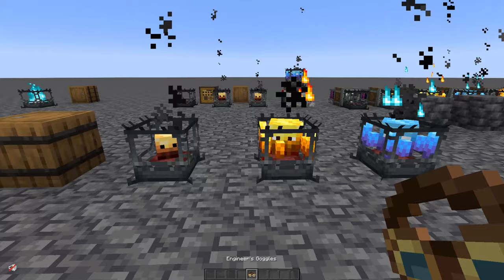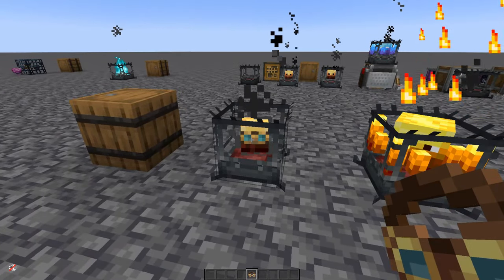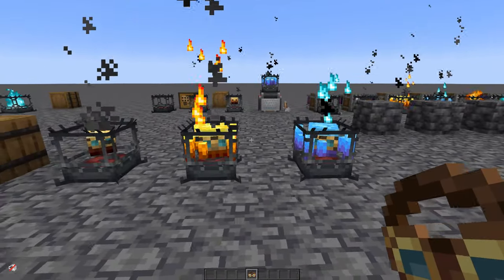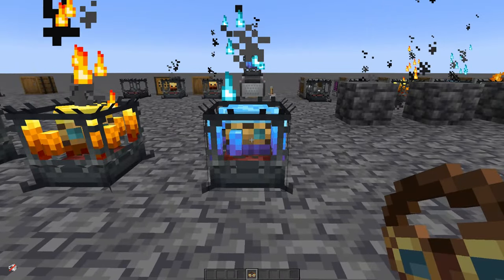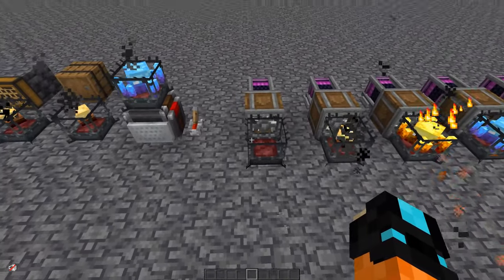Ready for one of the biggest secrets of blaze burners and possibly the coolest of them all? You can take a pair of engineering goggles and put them on your blaze burner — and they become super cool. Look at that. That is without a doubt the coolest blaze burner around.